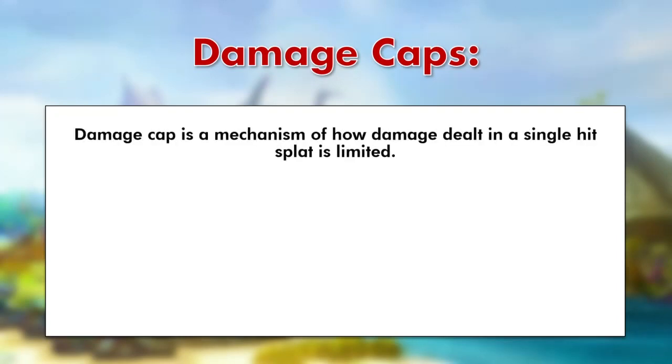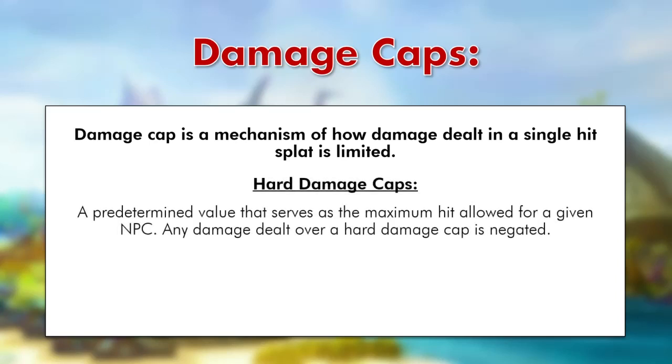Now let's talk about how damage is capped in RuneScape 3. Damage caps are a mechanism limiting damage dealt in a single hit splat. There are two methods. The first is a hard damage cap: a predetermined value that serves as the maximum hit allowed for a given NPC, and any damage dealt over the hard cap is completely negated — it doesn't count. For example, if the hard damage cap on Vindicta is 15,000 and we hit a 40k, then 25,000 of that damage vanishes into thin air.